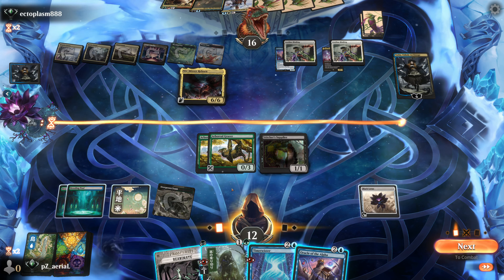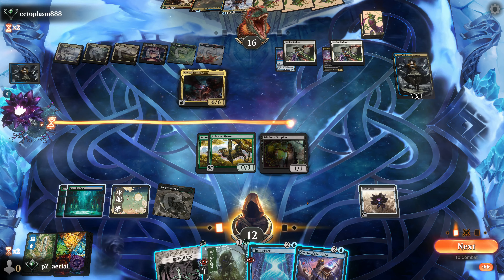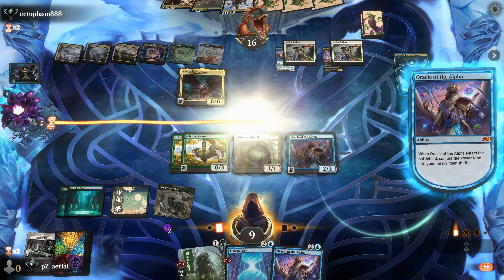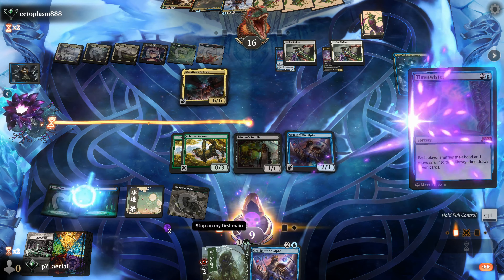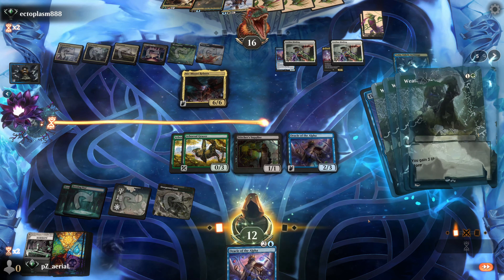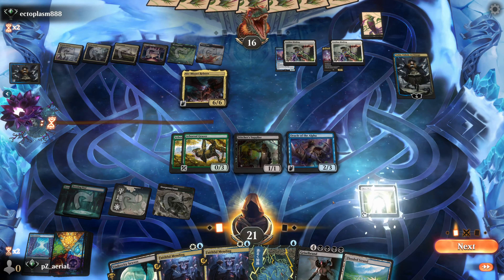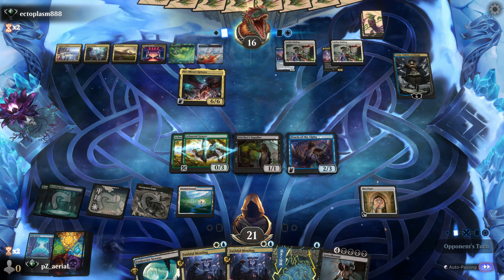Okay — three black mana, so I can do everything except Oracle of the Alpha. We'll make black mana, cast Reanimate to get back the Oracle, then hold priority, put Time Twister on the stack, auto-pay, then Weather the Storm on top. We get a new seven, they also get a new seven, but they added six pretty decent cards. We find a Mox and Faithful Mending that allows us to drop off a Grizzlebrand — I think this is great. We're in a good blocking configuration.